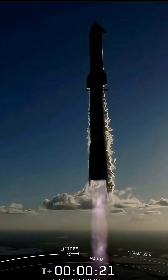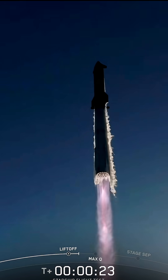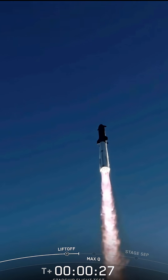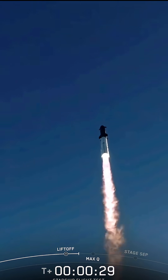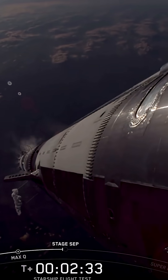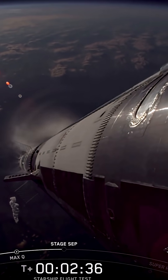Vehicle is catching downrange. Booster Raptor chamber pressure nominal. We can see the engines throttling down.